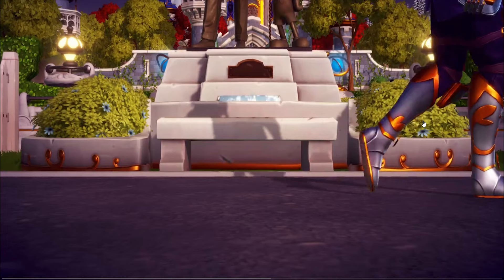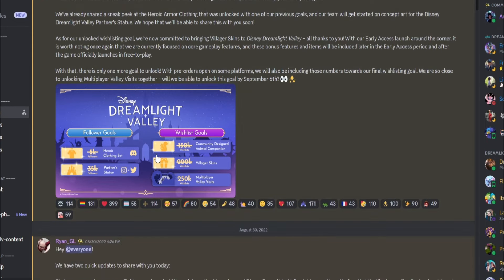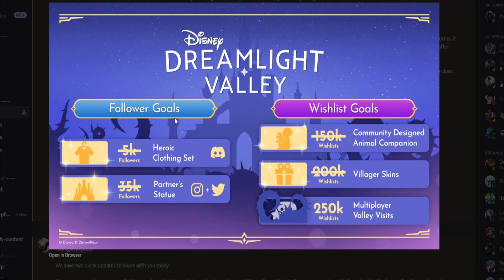Now the reason a lot of people have been waiting on this is because before the game came out — this is from August 29th of 2022 — they actually set up a set of goals. They wanted follower goals and wishlist goals. Wishlisting was from essentially pre-ordering the game. At 5,000 followers on Discord, they were going to give us that heroic clothing set that we just saw. And at 35,000 followers on Instagram plus Twitter, they were going to unlock the partner's statue. Then on wishlists, they gave us villager skins and were going to do multiplayer valley visits. So we did this way back in August 2022.